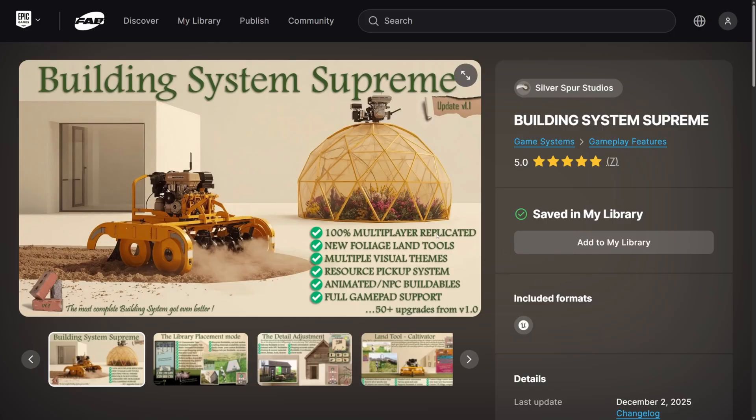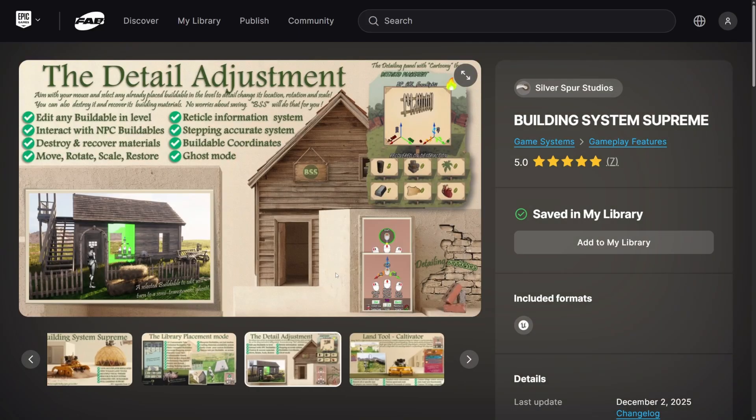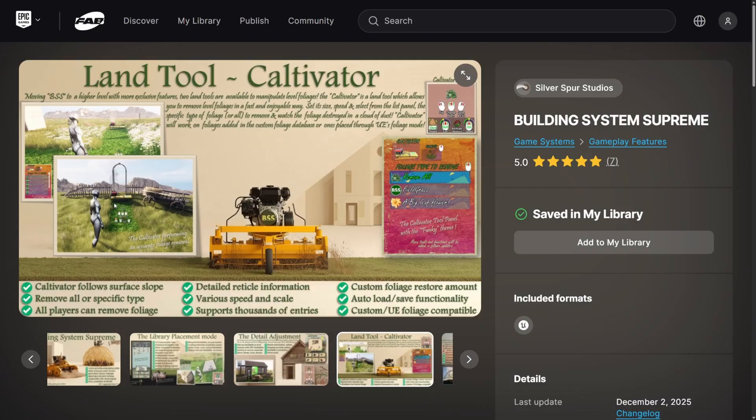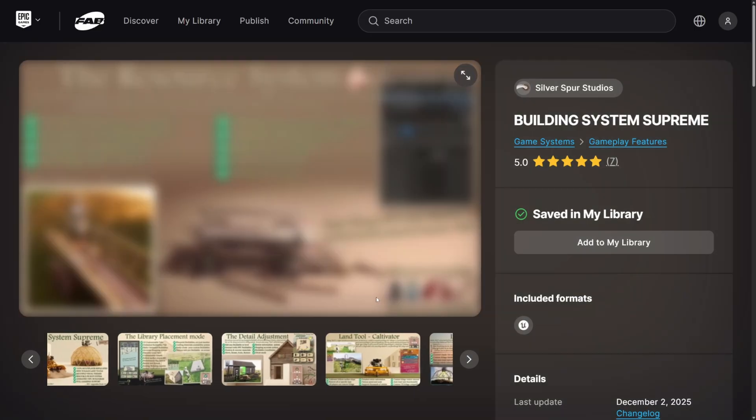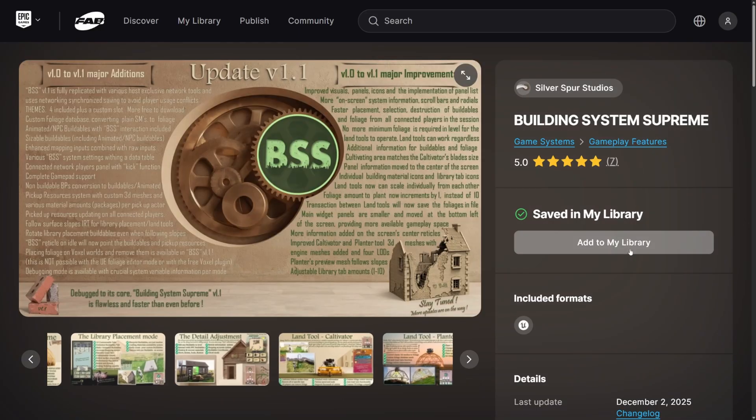So first of all, it is 100% multiplayer replicated. They have foliage land tools, visual themes, resource pickup systems, animated NPCs, and a lot of buildables. There's just so much information on each of these images — it's actually kind of hard to look at. Let's go ahead and open this in Unreal Engine and check this out.